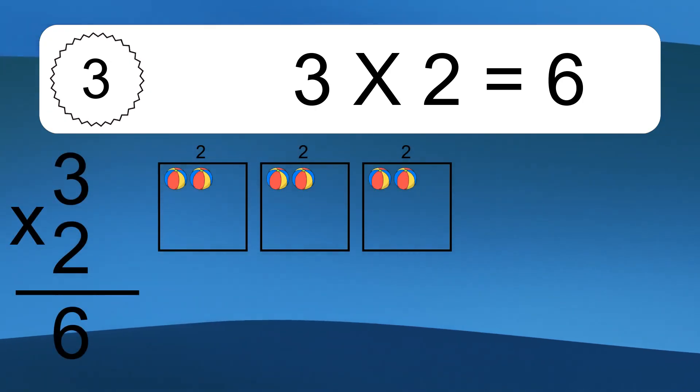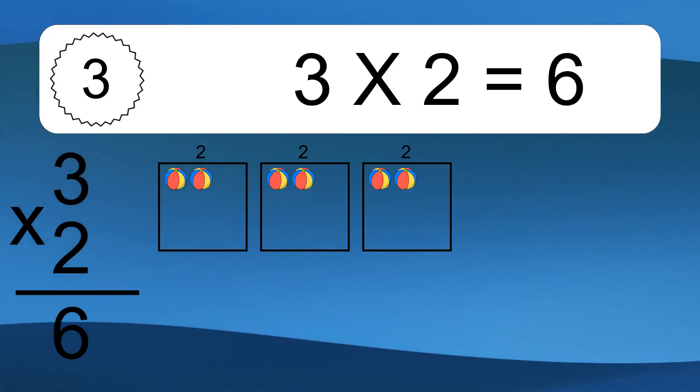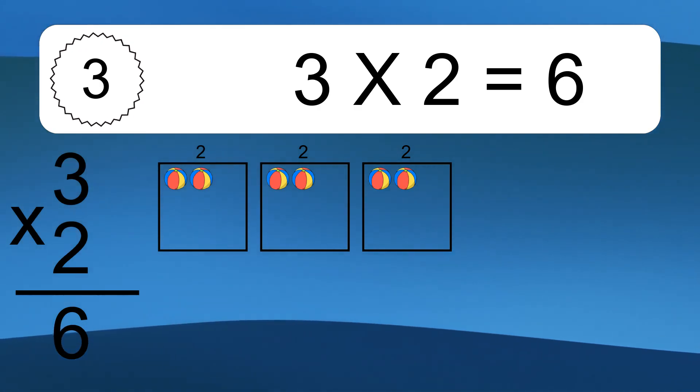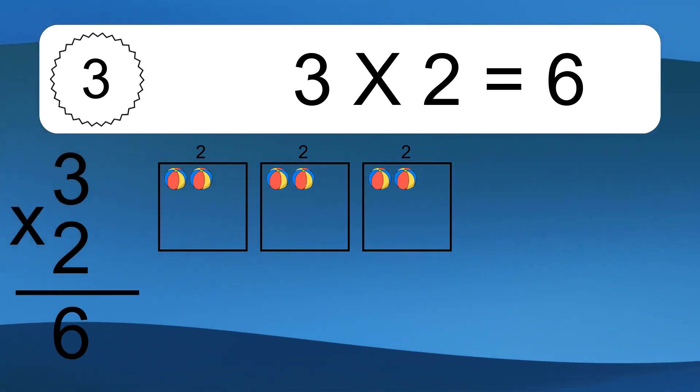3 times 2 equals 6. We have 3 boxes, and each box has 2 colorful balls inside. If you count all the balls in all the boxes together, you will have 3 times 2 balls. This equals 6 balls.